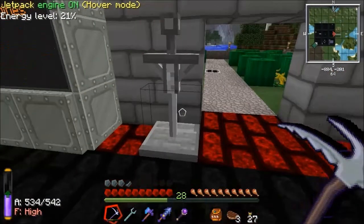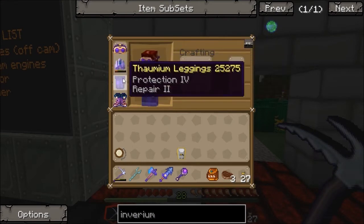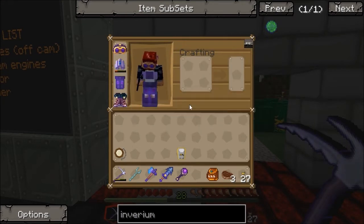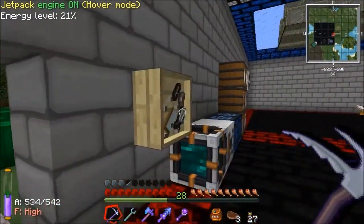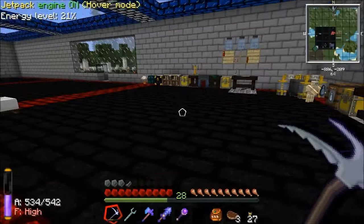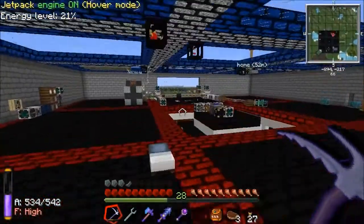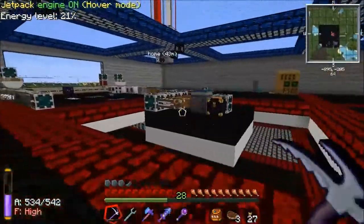I'll put my armour onto this. I'll stand here so you'll get my goggles, jetpack, leggings and boots if you want to have a play around. My ender pouch has all my stuff in. I'll put this stuff in there as well — it'll be in this ender chest over here. So that's how I do that kind of thing.